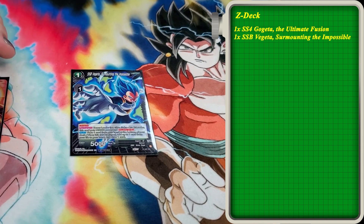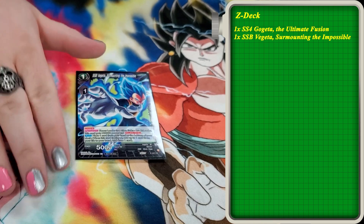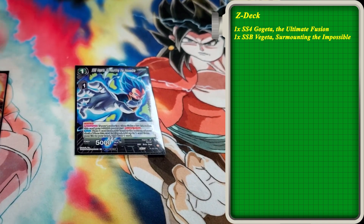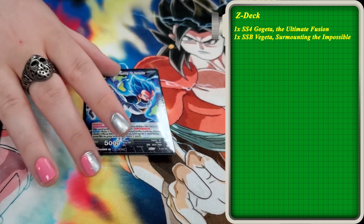Run one of the SSB Vegeta. This card is kind of just a staple in Z decks at the moment. You place one card from your hand to bottom the deck, draw a card, pick up a life. If you need to burn in energy, you burn in energy on this.